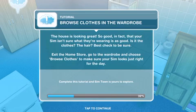The house is looking great — so good, in fact, that your Sim isn't sure why what they're wearing is as good. Is it the clothes, the hair? Best check to be sure.